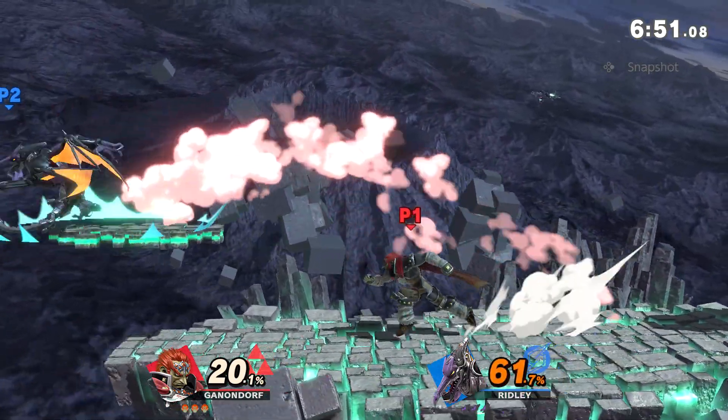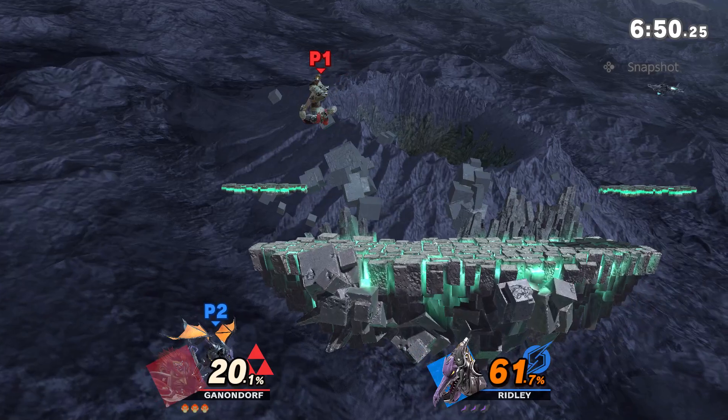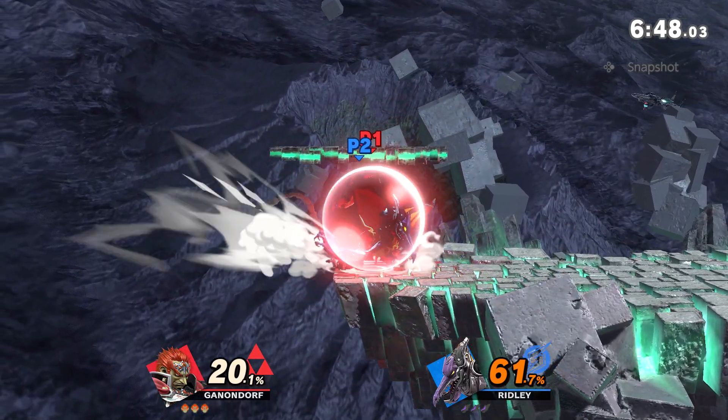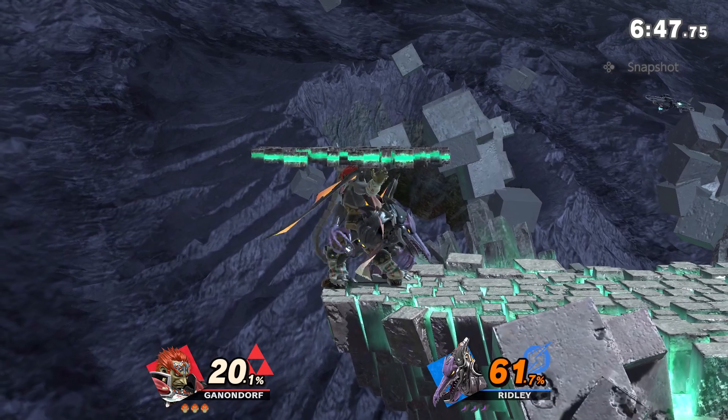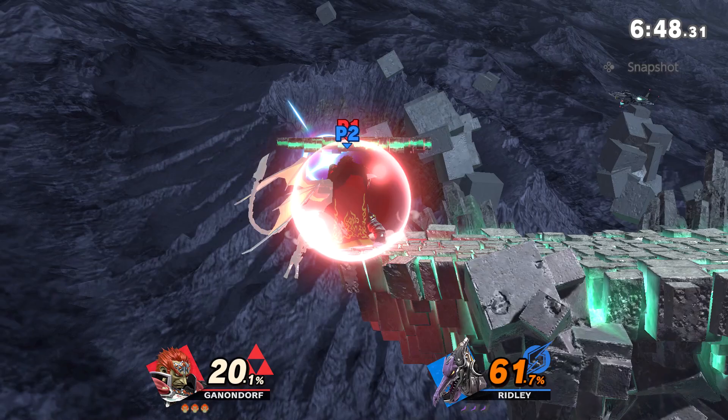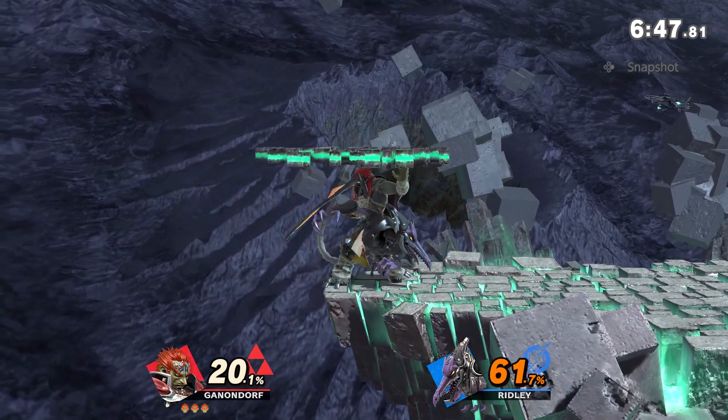Ridley landed on the platform and I was getting ready to land the air choke, but he slipped off. I love doing the shielding ledge trap mix-up, especially at this percent. If I get the grab, I can then do the down throw into bear kill confirm, but unfortunately I slightly misspaced it.